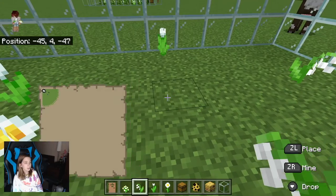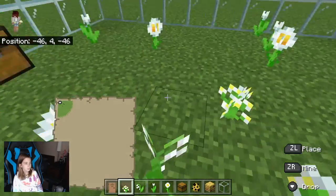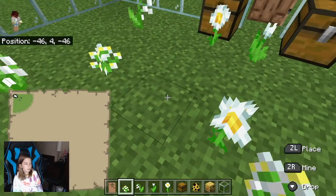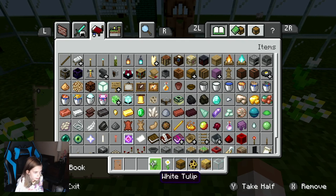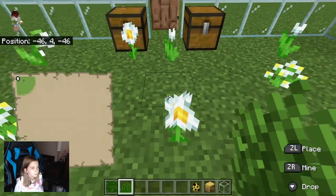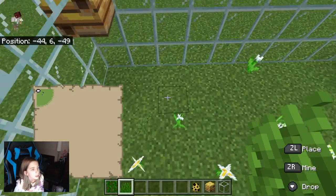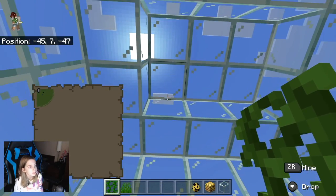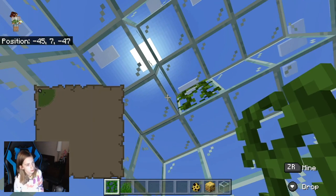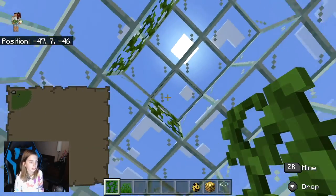You can obviously do whatever color of flowers you want. I just decided to go for a white theme, just because all these flowers are so beautiful. Now I'm going to add some vines and stuff. I'm going to place grass everywhere, and now vines. I like putting vines at the very top, just for a singular place that has vines.